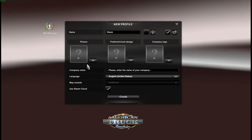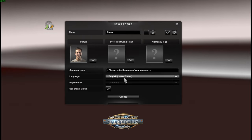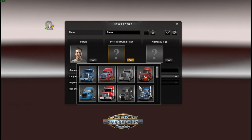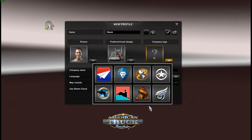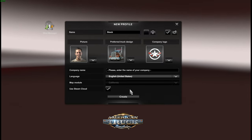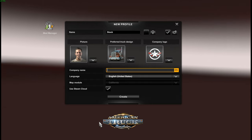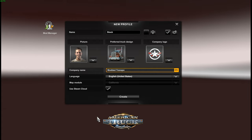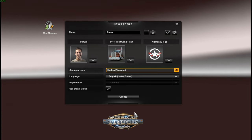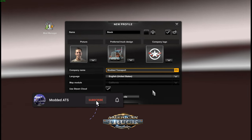I am a male so I'm going to change this to a gentleman. Prefer truck design - I prefer the old skin one. We'll choose a company logo here - going to choose a little military star. We're going to name the company Modded Transport. And I'm going to pretty much walk through everything here, what you guys can expect and how I set up my game.